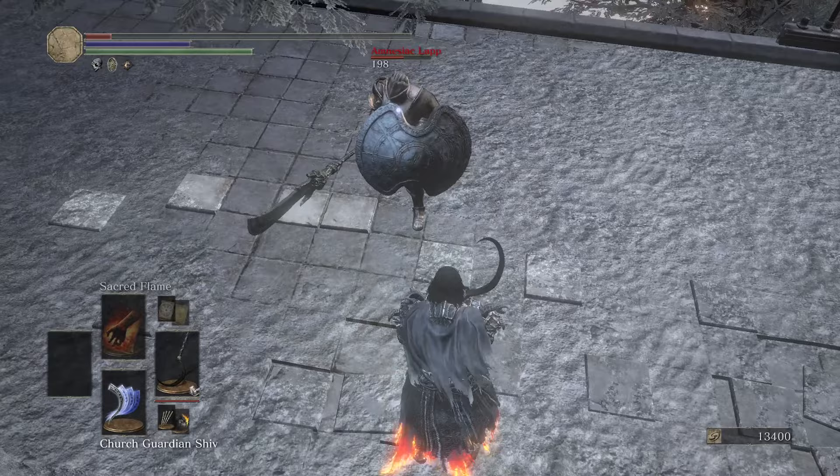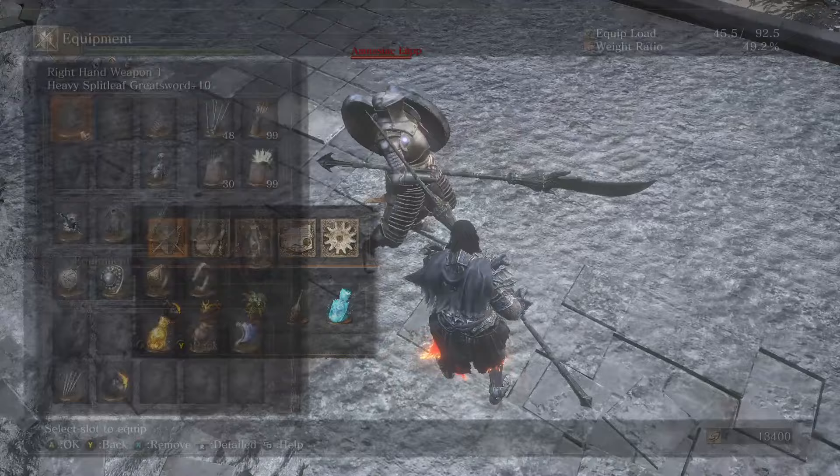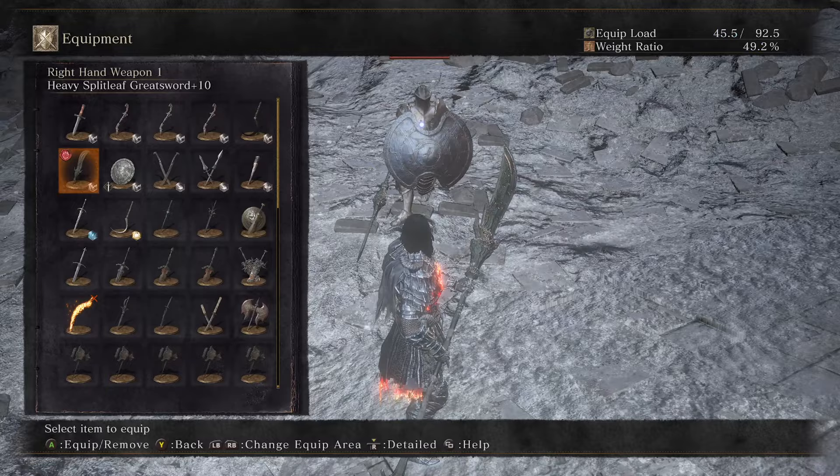Murky — not really going to go too far into why that's good to have. And then Split Leaf — we also want that heavy infused. Murky would actually be better on Refined with this stat spread but I wanted it up top, so it stays heavy. Stone Parma next.